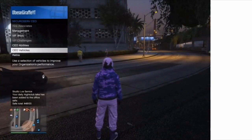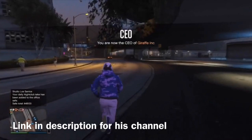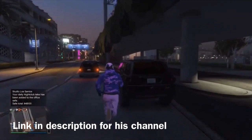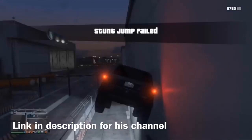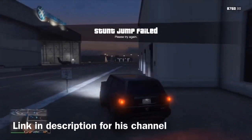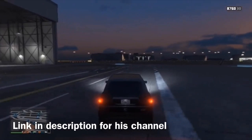To start off, you'll want to register as a CEO and then request the BGA XL from the CEO vehicles. Once you've got that, take it into the airport. If you have the MOC, the Avenger, or something like that, you can also use those for this part of the glitch. The CEO vehicle is the cheapest option, but those other vehicles work as well.